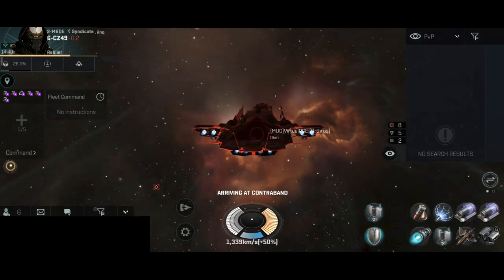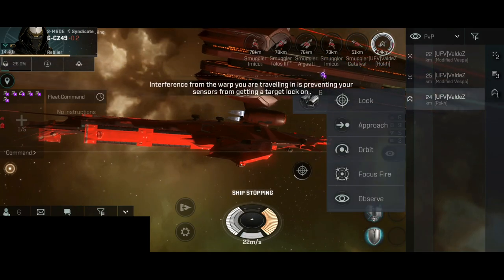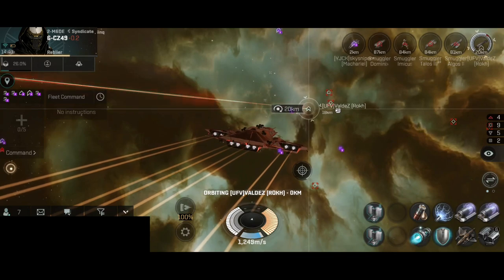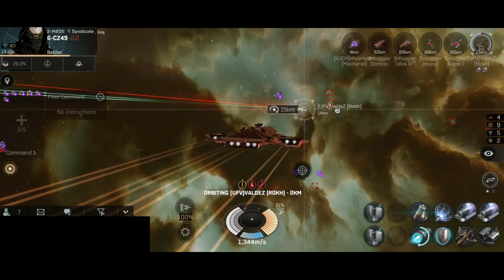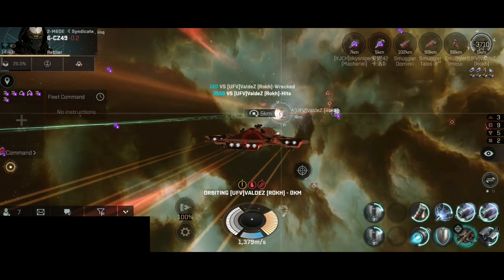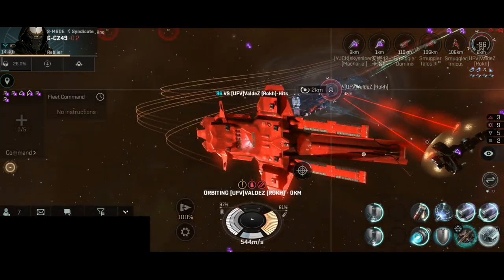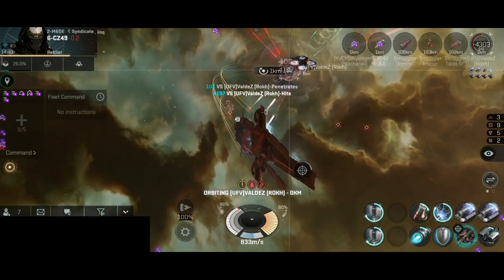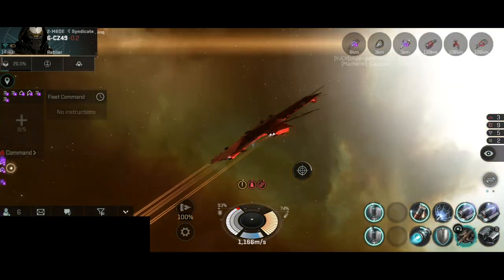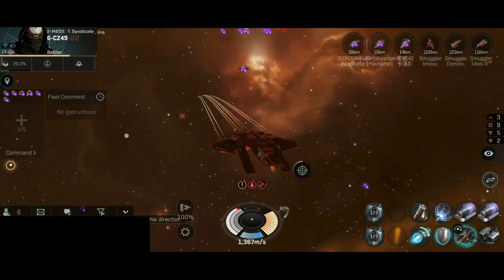Next target — this is the torpedo troll build with torpedo launchers. We have another battleship, a Rook that was sniping at around 120 kilometers. They have been tackled. I will quickly approach towards optimal range. They have been scrambled and webbed. I will orbit at zero just to be safe in case they decide to shoot at me — and they did decide to shoot at the Orthos, but the railguns at this range will not do a lot of damage, so I was safe. That's a nice looking explosion and a very nice kill.